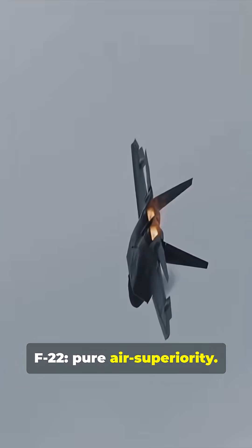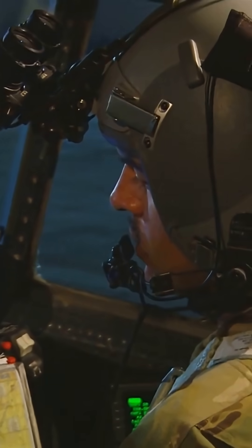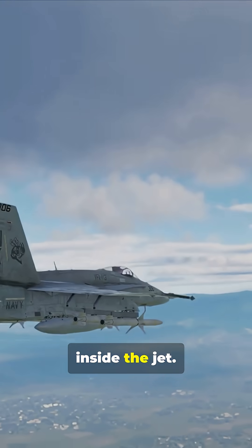The F-22 is pure air superiority — stealth radar can barely see it, with radar and avionics way ahead. Its AIM-9X offers high off-boresight lock from crazy angles, all while hidden inside the jet.